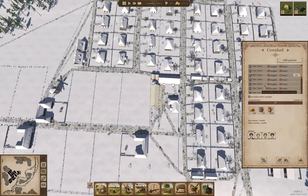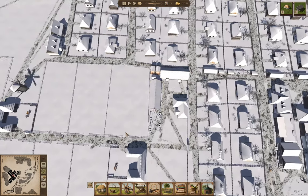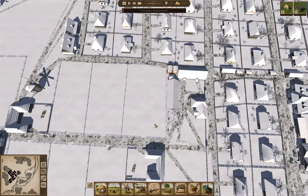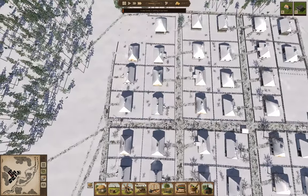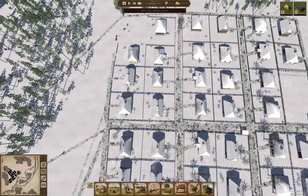We got a cow. Yeah, those are doing fine. We got hay in the barracks. We got a new family settling in town. So far so good.